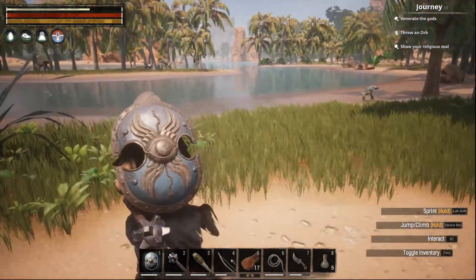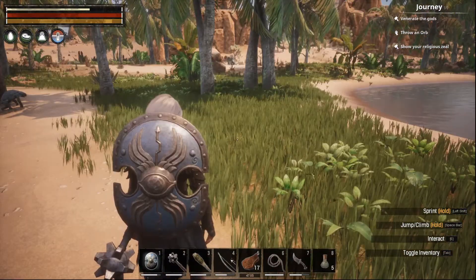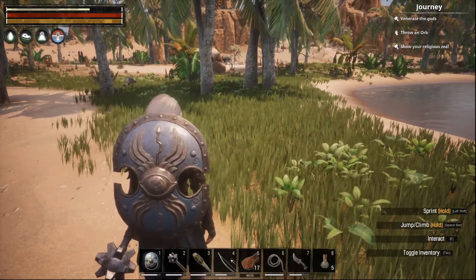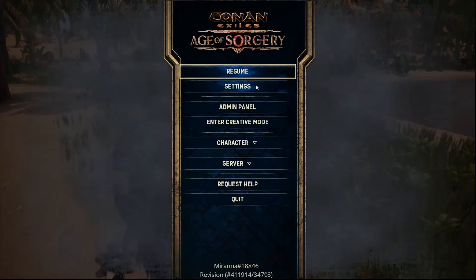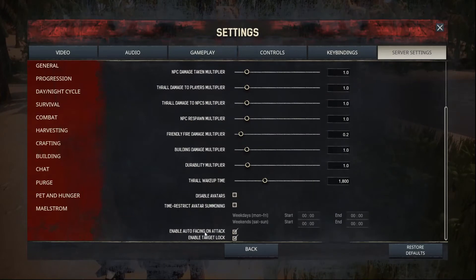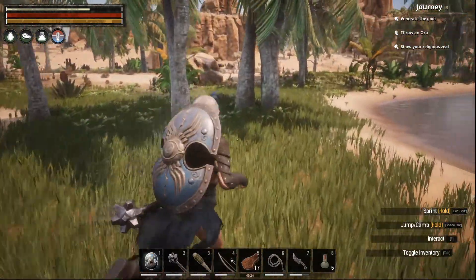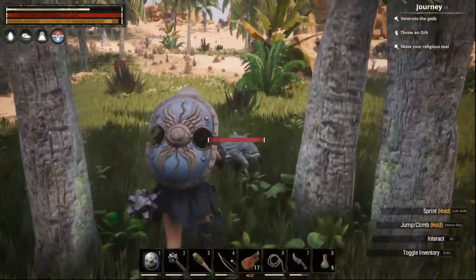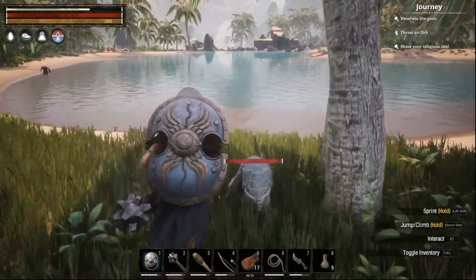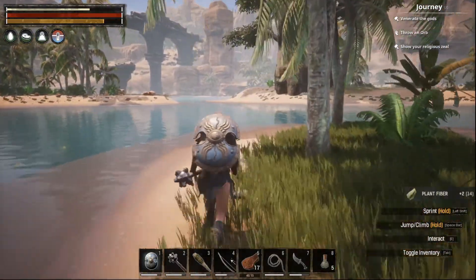So what I'm probably going to do is turn off target lock because I haven't been using it, which is what it was designed to achieve. I am going to turn off target lock, and that should help keep me able to run when I know it's going badly, and I can pull my thrall with me.